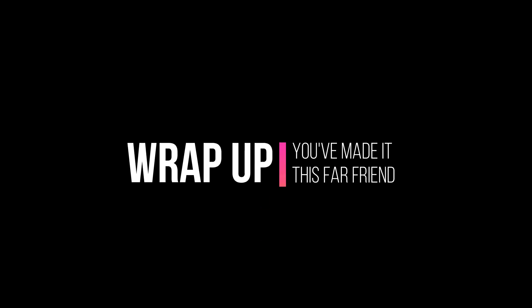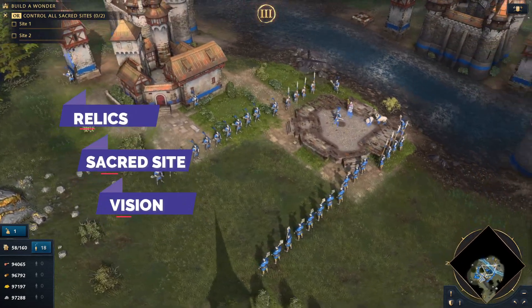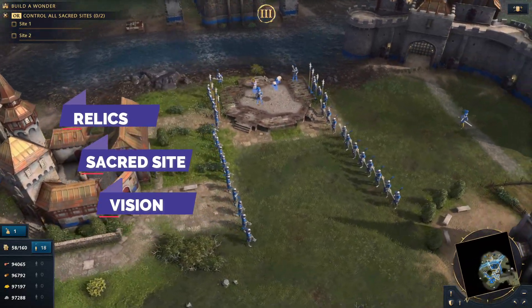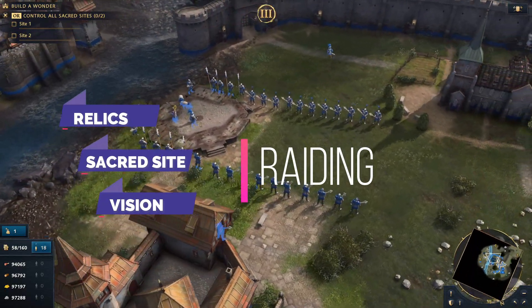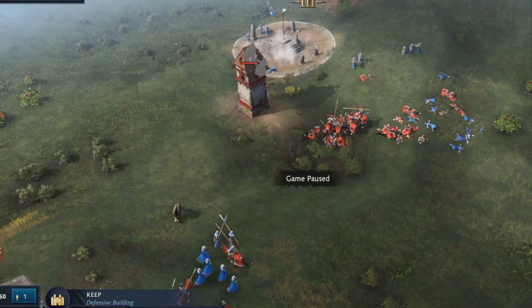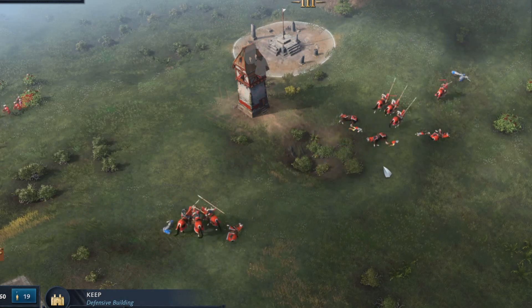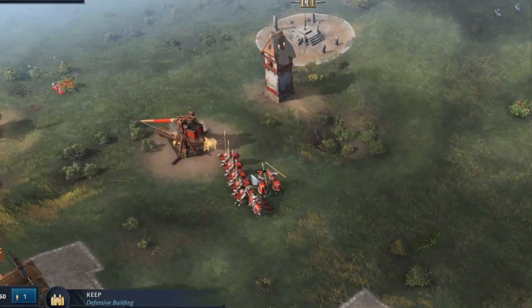Alright, time to wrap up. This guide aims to give you options to improve your mid-game. When you don't know what to do, securing relics, capturing sacred sites, and establishing vision are good objectives you can pursue. You then use raiding to give you space to attain these objectives. The beauty of Age of Empires is that your opponent is trying to do the exact same thing, but maybe in a different order or with a strategy more focused on preventing you from achieving your goals.